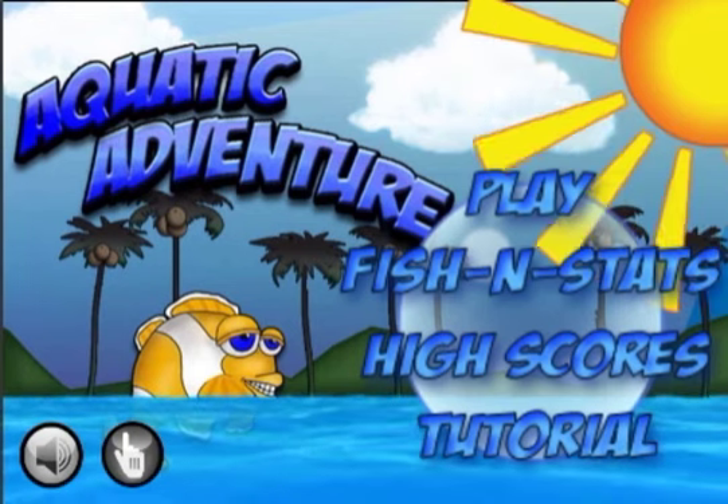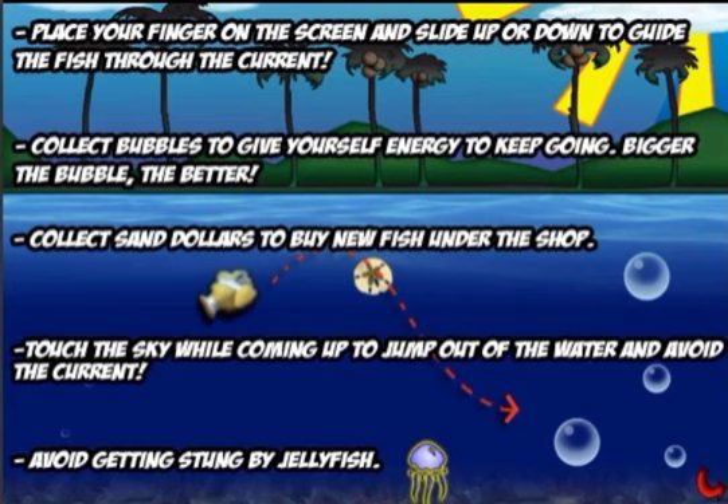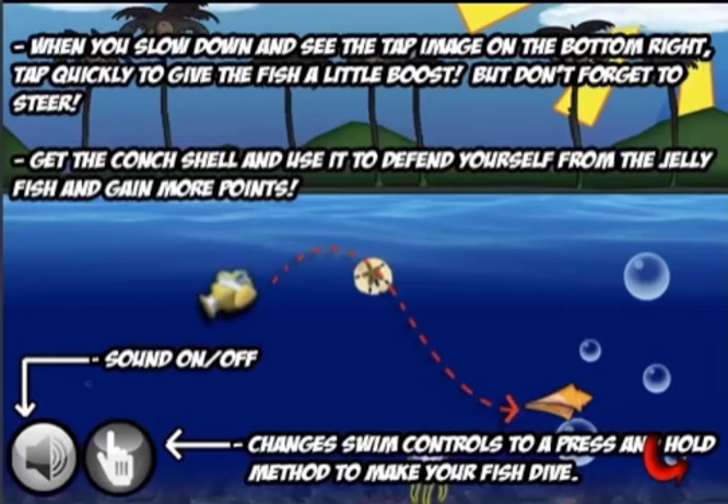We also have a highly recommended tutorial because the game is kind of unique and has several things you've got to do to succeed. The gist of it is collect the bubbles — the bigger the better — it will propel you forward through the current. Sand dollars are extra points plus they let you buy stuff in the store. Don't hit the jellyfish, and the conch shell will let you kill jellyfish for higher scores.